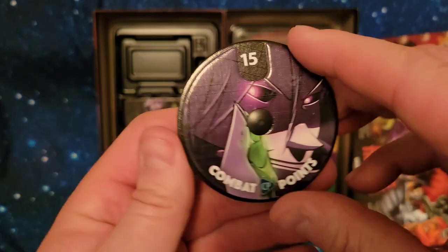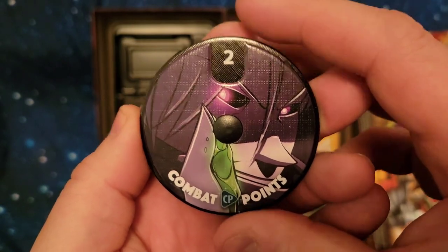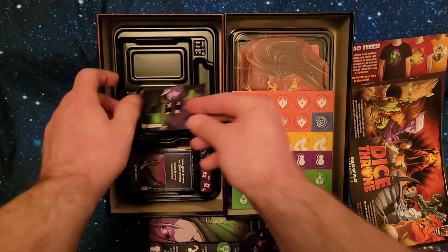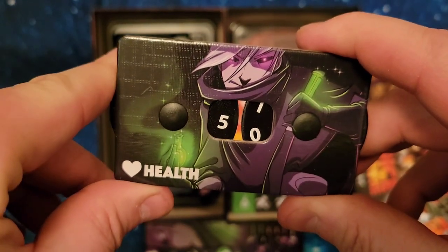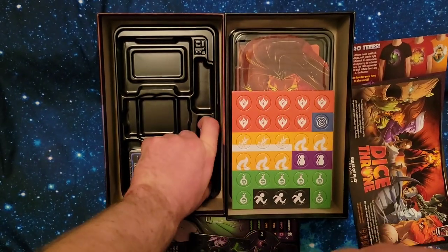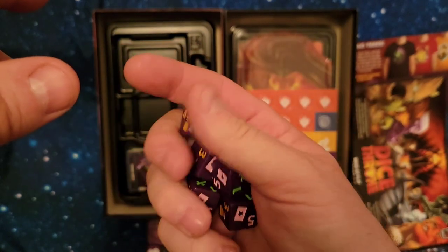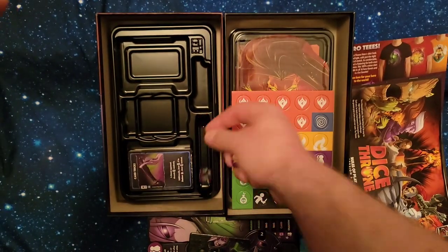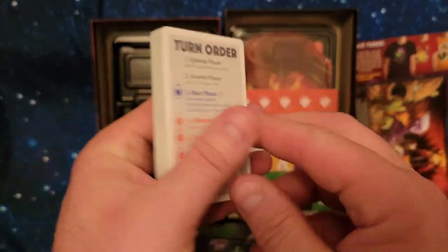Next we'll take a look at his combat point dial, which goes from zero to fifteen. I'll put it on two, because that's how many you start with. Next we have the health point dial — very nice art on there — and you start with 50 health points. Next we have the die faces — very nice purple dice. It's very Joker-esque colors with the green and purple together. Next we have the cards.